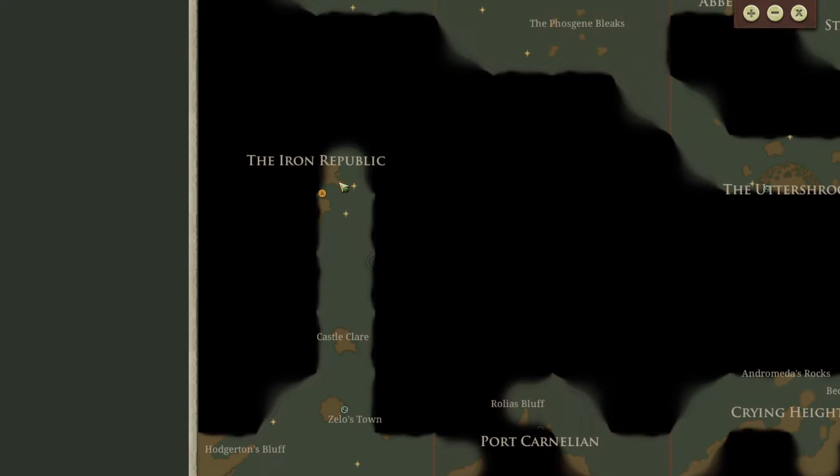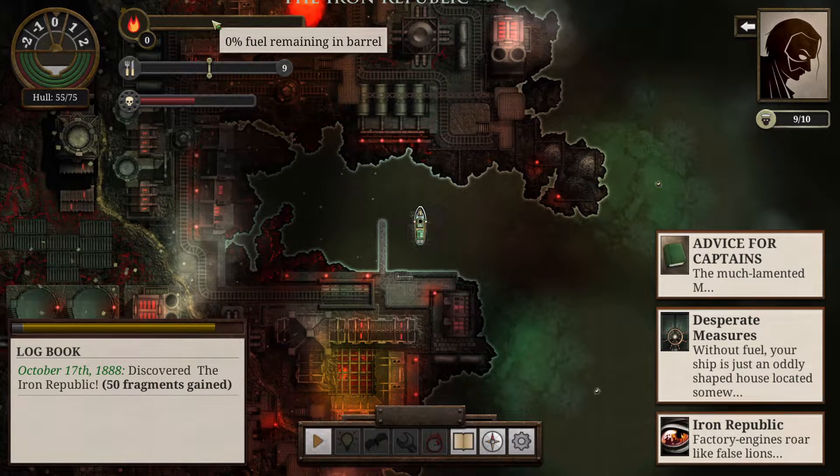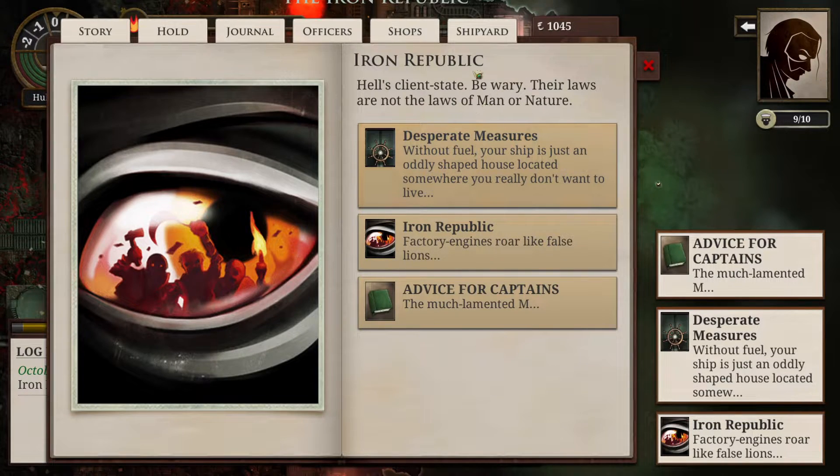We just kept going and stopped up here at the Iron Republic, because fuel's not doing so good. We have a little bit, and if we let time pass it might go up slightly, but we don't have any extra fuel. We were hoping it would go up a little but it didn't. Anyways, we stopped here at the Iron Republic because I'm fairly certain we can buy fuel here. We'll go through that in a second and continue on with this time's episode.